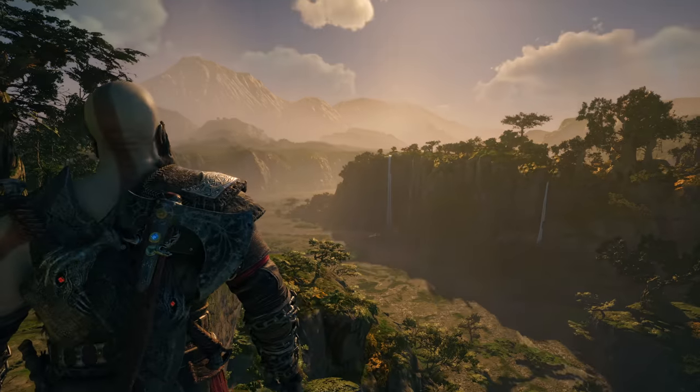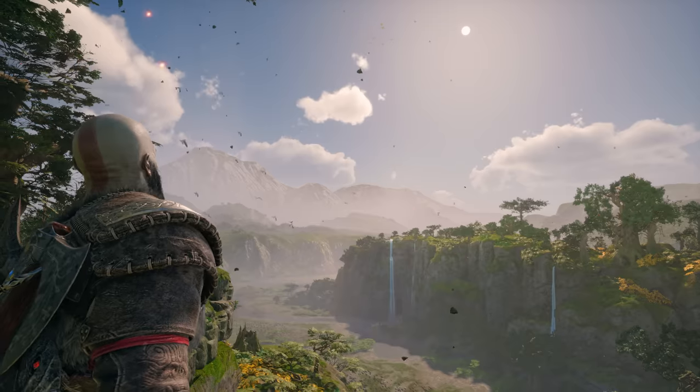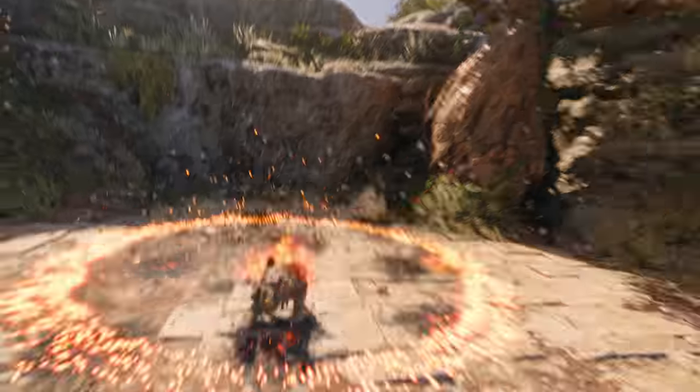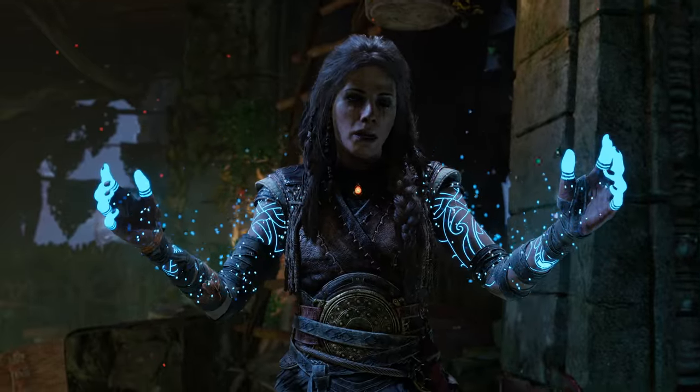My role as a visual effects artist — if you made a cake, we would be the frosting. We add art on top of other art. For example, Kratos' blades — we do the fire on them. If there's weather, snow, magic, that's all visual effects.